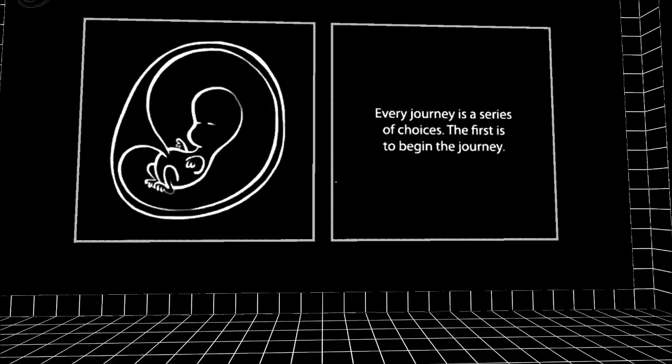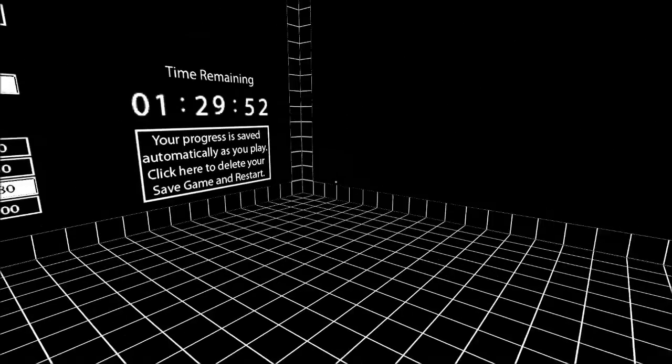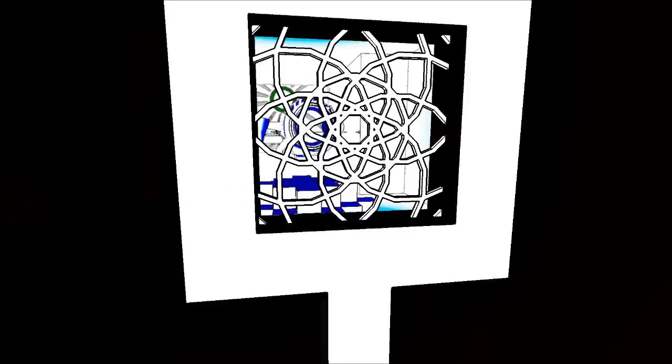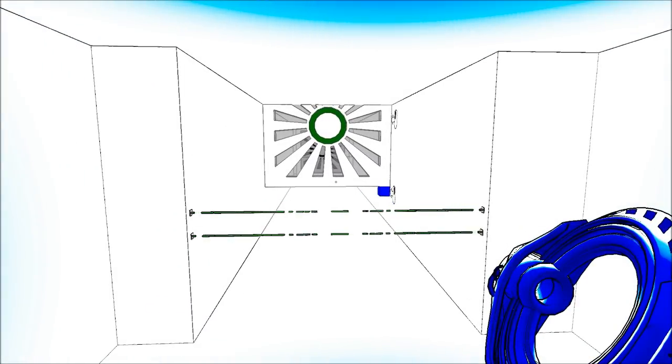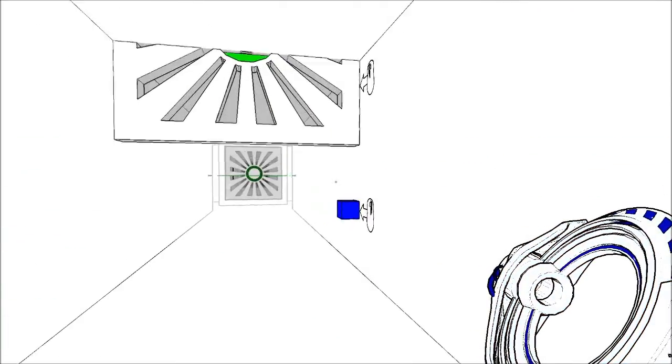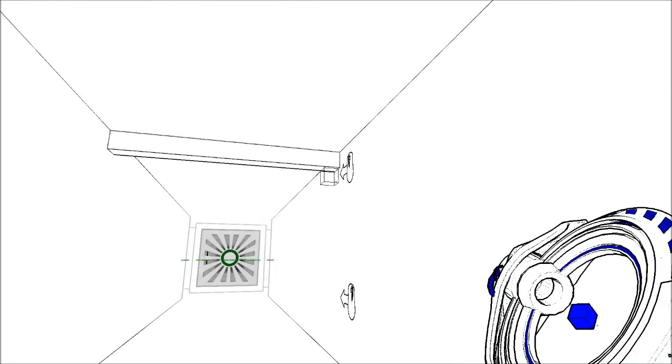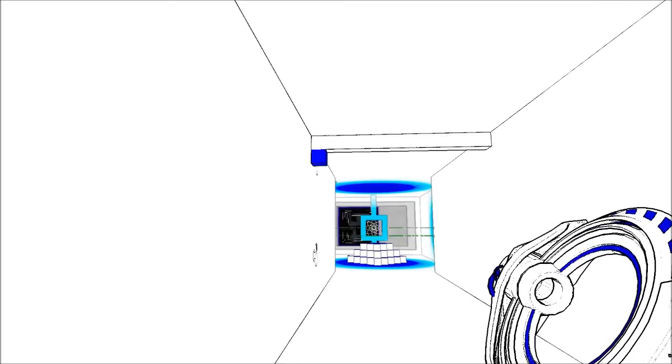Traz64 here and I'm going to be doing a walkthrough of Antechamber. This is going to be a very fast walkthrough. It's not going to include any of the nonsense stuff that you need to do to 100% the game, and it won't include very much extra little stuff. Getting the blue gun is that fast if you know what you're doing. I'll probably be using this myself later to try to do a small speed run of the game.